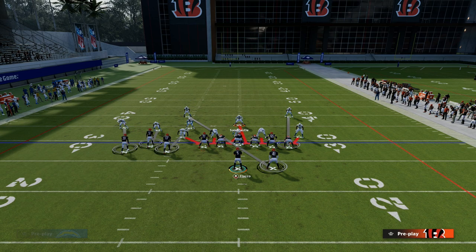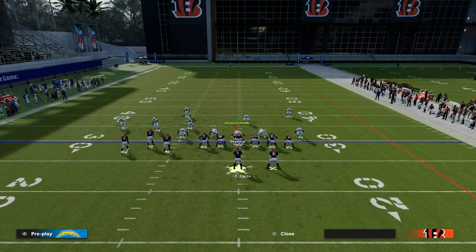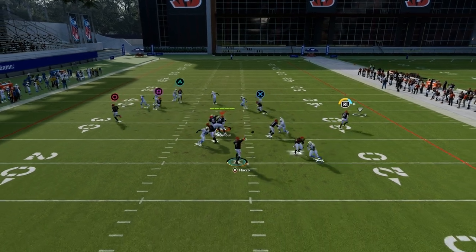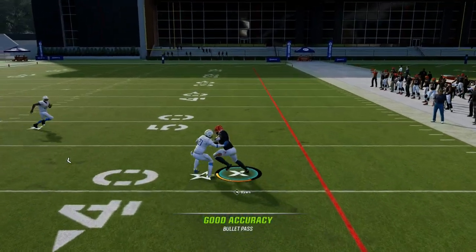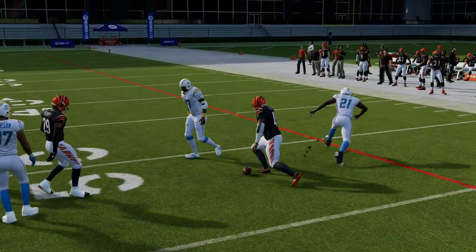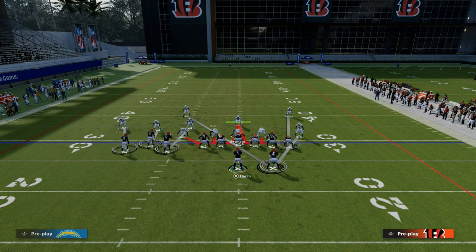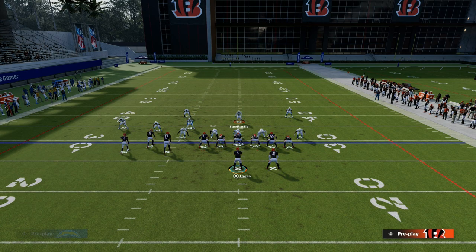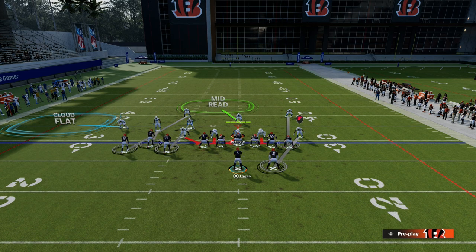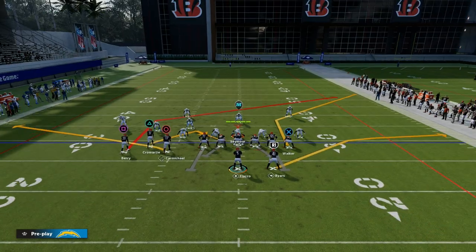If they want to sit in man coverage all day, you're going to basically play the game off of the tight end. You can even quick-throw this flat — and that's why it's hard for them to blitz. There's just not a lot they can do to stop something like this. It would take a lot of adjustments, and it also takes a really good user who is able to lurk the tight end and then get back to the post.